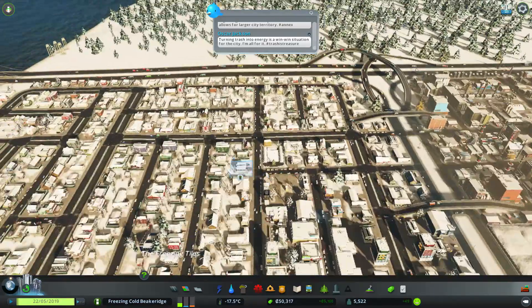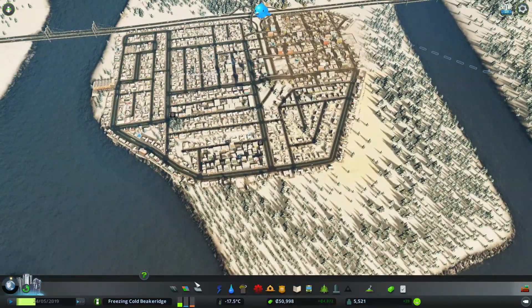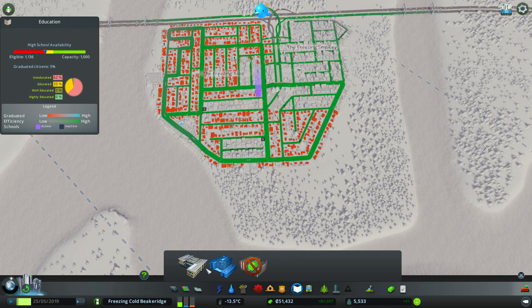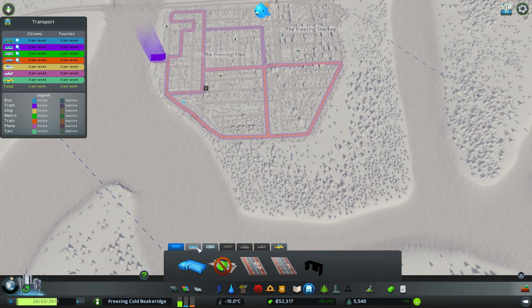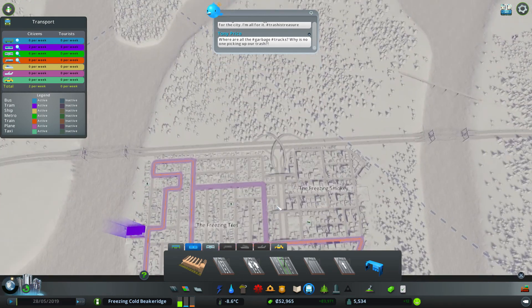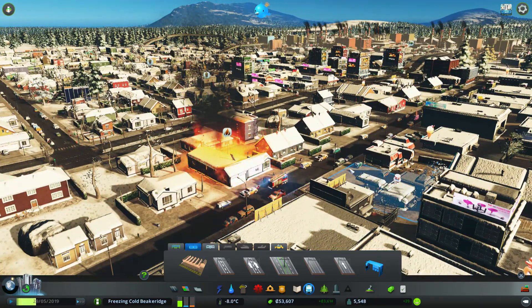Getting that extra one should hopefully help with the rubbish issues, because that's currently the only thing people are really complaining about — so that's an easy fix. Education is actually kind of fine; I could probably do with an extra high school but I'll wait till I expand out this way. Taxis and bus lines aren't needed just yet, trams are good, and metro is fine for now. We do have a fire over here — luckily our fire engines have made it, so with any luck we'll put that out and save everyone, which is very nice.